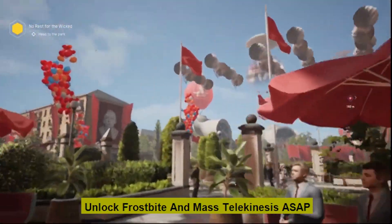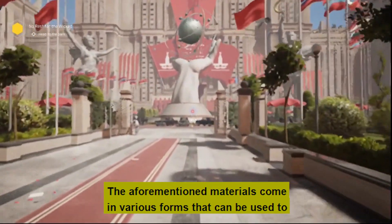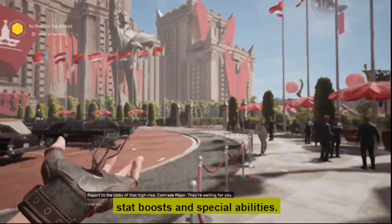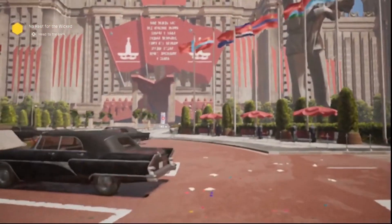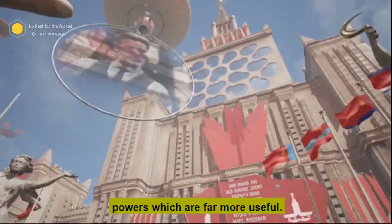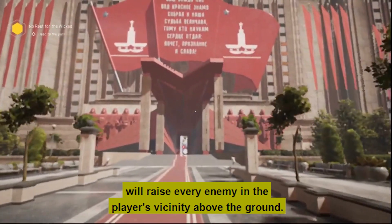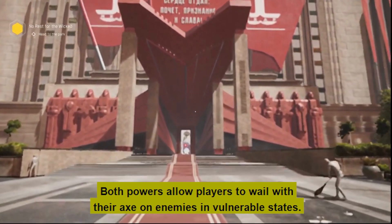Tip 3: Unlock Frostbite and Mass Telekinesis. Materials come in various forms that can be used to build or upgrade guns. They can also be used to enhance the player's body with stat boosts and special abilities. The first ability is free — Shock — but it's not very useful in its original form. Players should instead unlock Frostbite, which freezes enemies in place with ice, and Mass Telekinesis, which raises every enemy in the player's vicinity off the ground. Both powers allow players to wail on enemies in vulnerable states with their axe.